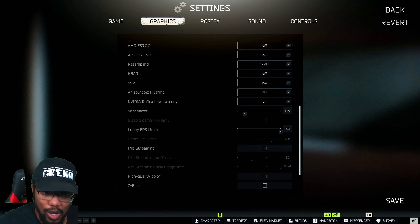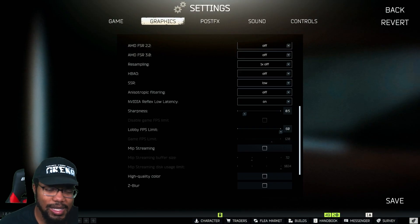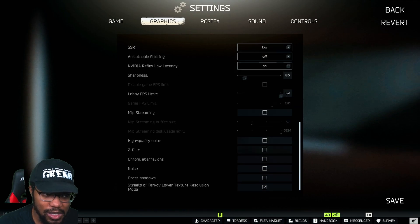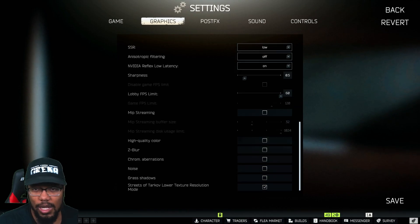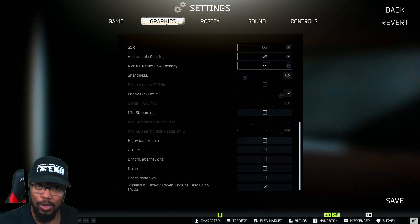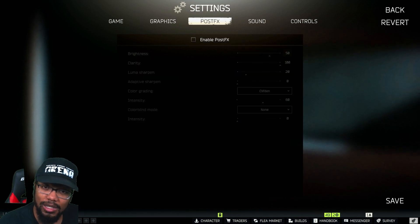Sharpness I keep at 0.5 — it makes things pop a little more and helps compensate for running on low texture quality. Lobby FPS Limit and Game FPS Limit, don't worry about those. All the options at the bottom just add extra load to your PC, so turn them all off. The one exception is Streets of Tarkov Lower Texture Resolution Mode — Streets eats way too many resources, so keep that one enabled.